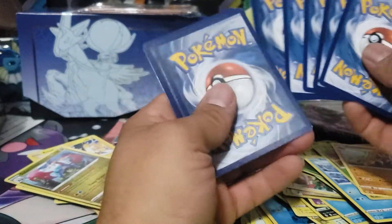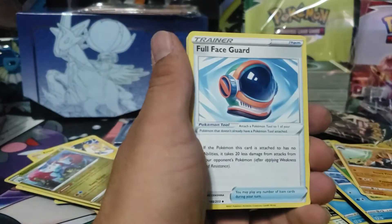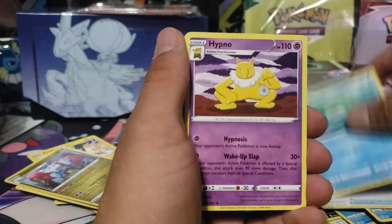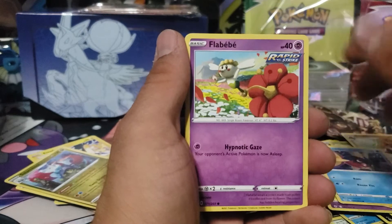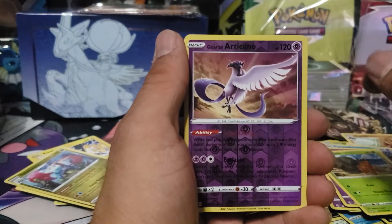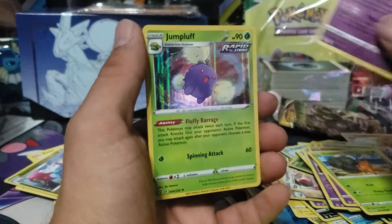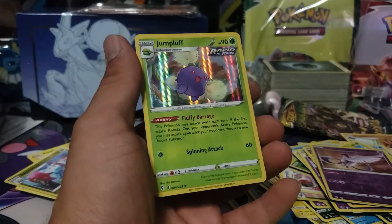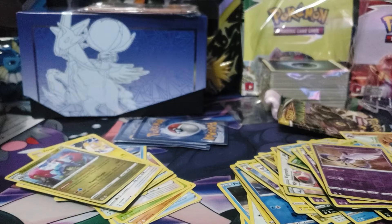I almost messed up — I had five shown on screen. We got Full Face Guard, Lombre, Hypno — that was seriously like the same pack, that was weird. Later we got an Articuno reverse holo and another holo — that's five hits! The ETB is legendary.